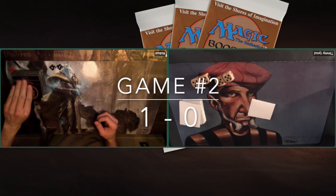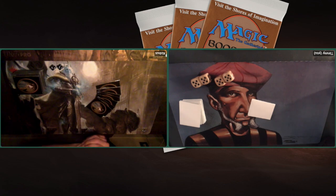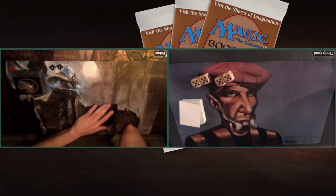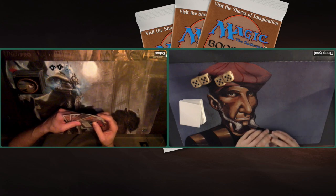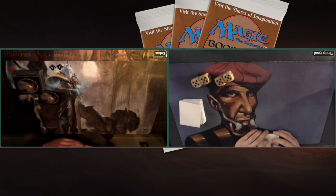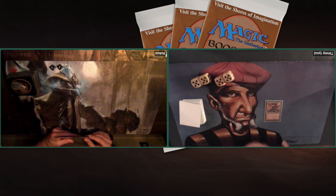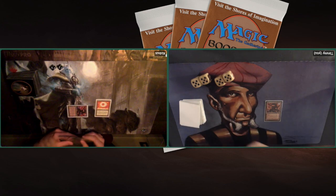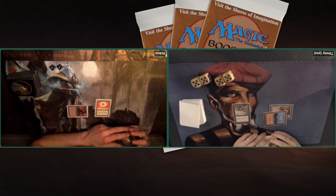Game number 2. Let's hope I can show you guys more of a game — because yeah, that game one went so quick. The Vise is just really difficult for my deck to play against, also because I don't have any Shatter. We really need to find some Shatters for this deck. At least now I'm on the play. It looks like my opponent took a Mulligan, goes down one card. There's a Sol Ring for him turn one — that's a pretty good start. He can start ramping up.